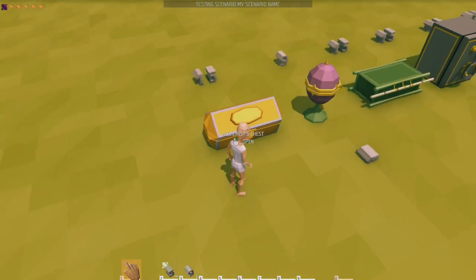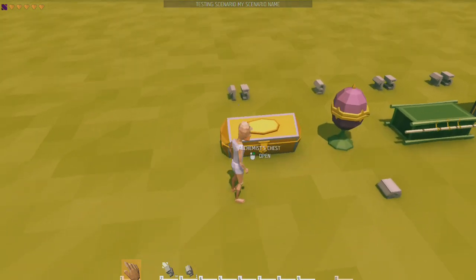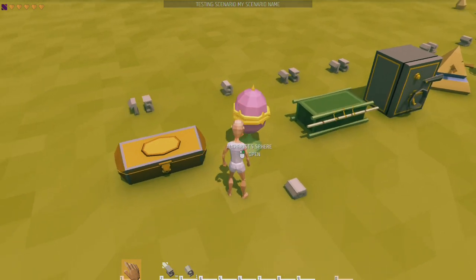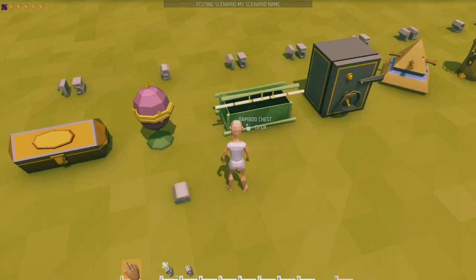First up is the alchemist chest — we're going in alphabetical order. There are 15 slots in this one and it's fairly easy to make. Then you have the alchemist sphere, which only has nine slots. The bamboo chest has 15 slots and is really easy to make.